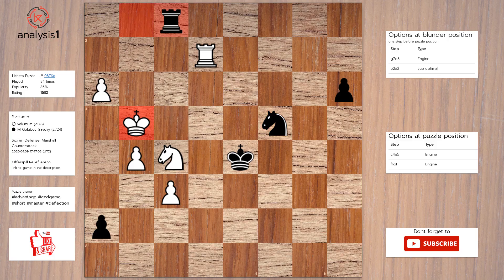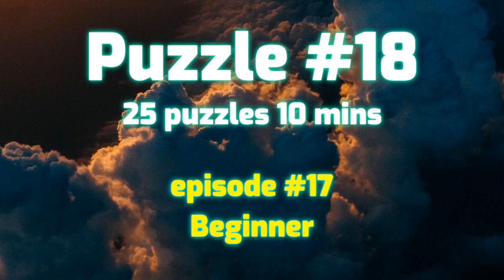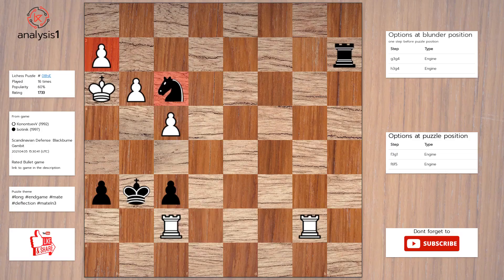Next puzzle. Here are the threats: knight takes pawn, rook takes pawn, check. Here are checks in puzzle position: knight to g5, check; knight to g1, check; rook takes pawn, check.